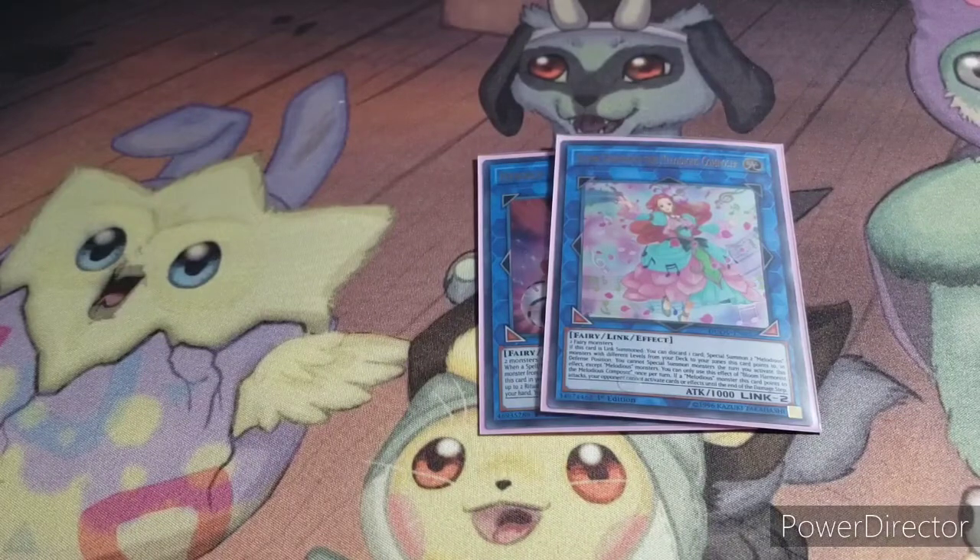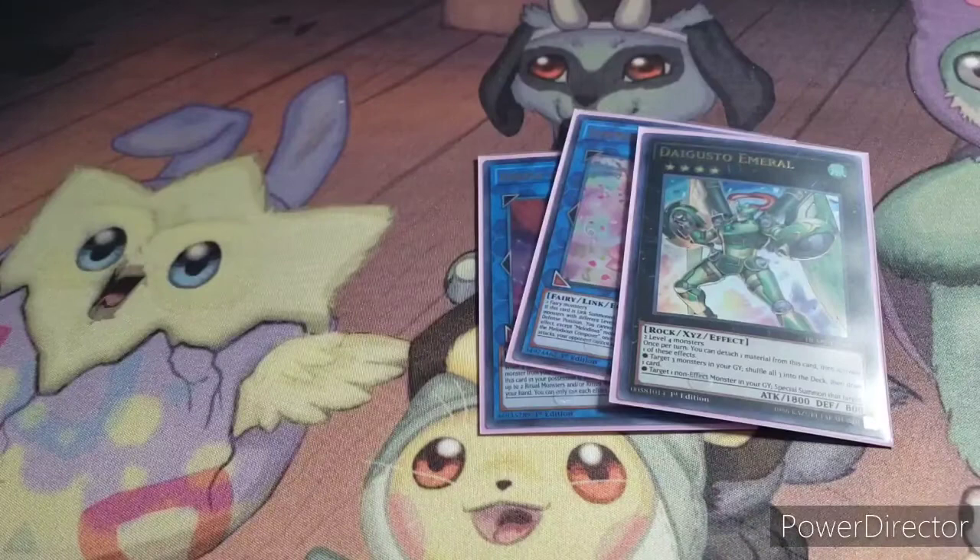I plan on getting at least one of the 2015 Megatin tins, or at least some packs from them, so I can try to get Mozarta and Chopina. Because with Bloom Harmonist, Mozarta, and Chopina it's just a really nice combo to recycle a bunch of fairy monsters from the graveyard and special summon them. The last extra deck card I have is one Digusto Emerald — I can't use its second effect since that's for non-effect monsters, but with its first one I can shuffle three monsters from my graveyard into the deck and draw one card. So it's just a way to recycle, like if I have Honest, Nova Summoner, or something in my graveyard I can shuffle them back in and draw a card.